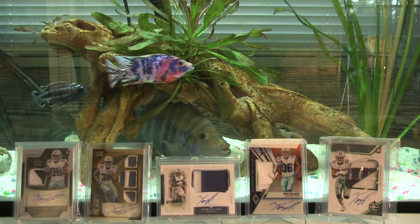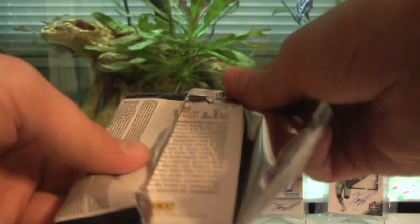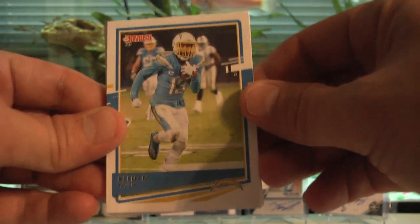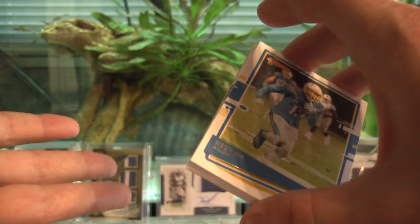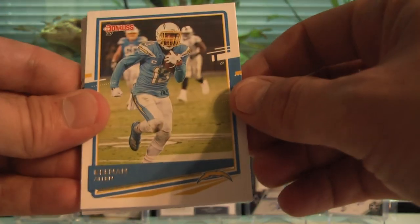I couldn't believe the Ravens were pushed back twice — from Thursday night Thanksgiving football to Sunday and now to Tuesday. And the Broncos had to play with no quarterback at all. They played a practice squad receiver as quarterback, completed one pass the whole game, scored three points. The Saints beat them 40-something to three. That's kind of ridiculous.